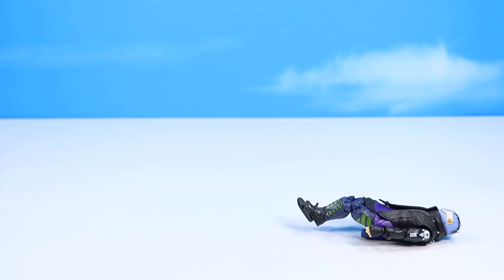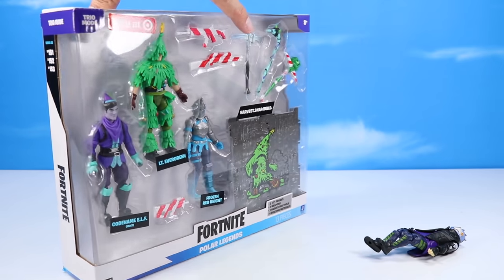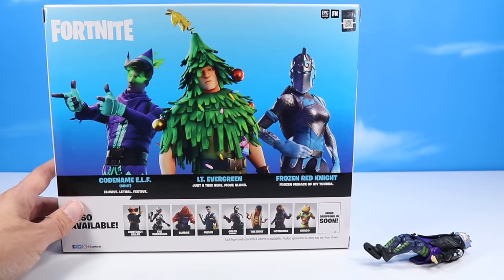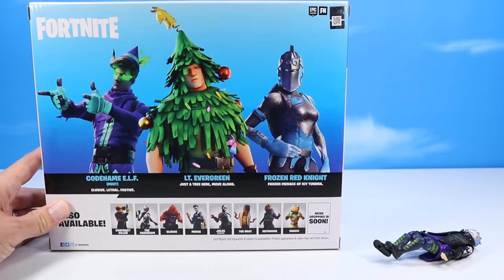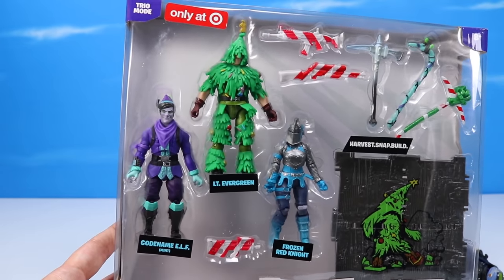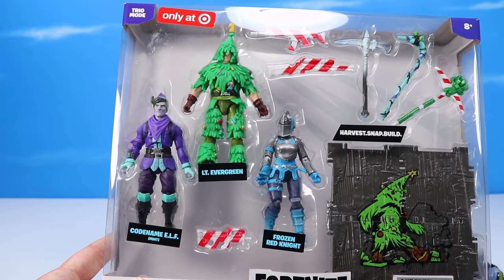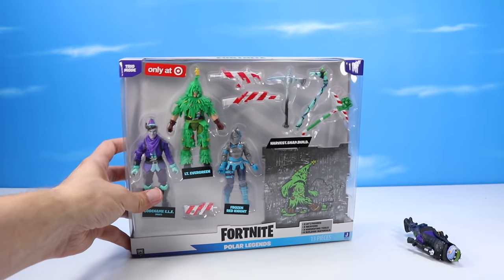There's also another figure pack just now dropping - the Polar Legends, a Target exclusive. I think I'll hold this one a little closer to Christmas because it's definitely holiday themed. We've got Lieutenant Evergreen - just a tree, move along - Code Name ELF: Elusive, Lethal, and Festive, plus Frozen Red Knight, Frozen Menace of Icy Tundra. There are enough holiday packs now that I think I could do a Christmas-inspired Fortnite tree. Really nice work with Lieutenant Evergreen, lots of new Christmasy pieces, plus candy cane striped weaponry and awesome harvesting tools, plus four building materials.